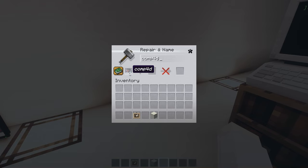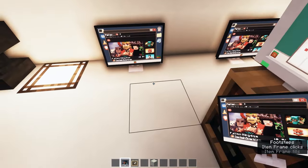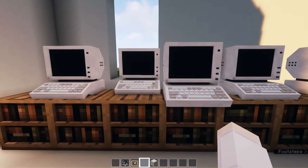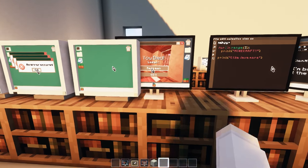There's also a directional feature: you can shift the model's orientation by adding letters after the name — N for north, E for east, S for south, W for west. For example, renaming to 'computer 4d west' shifts the model to the left. It's a really nice customization feature. I wish more CIT packs offered this level of control, which is why I think this resource pack is super fantastic.